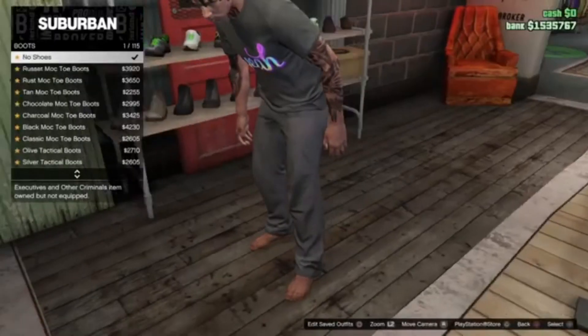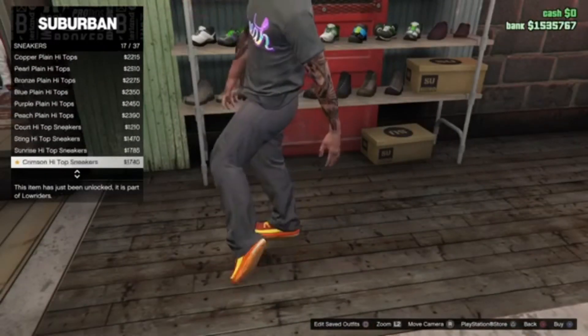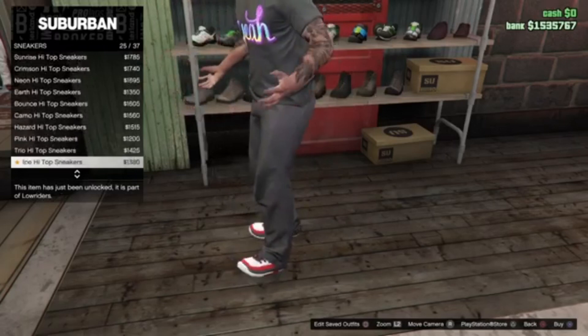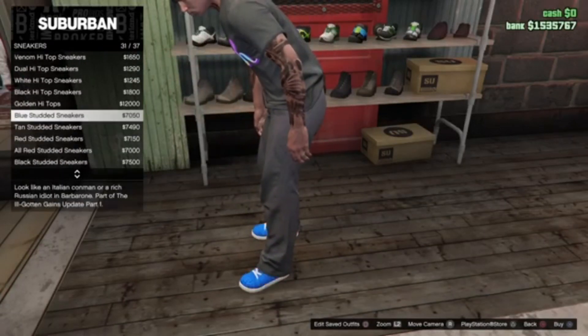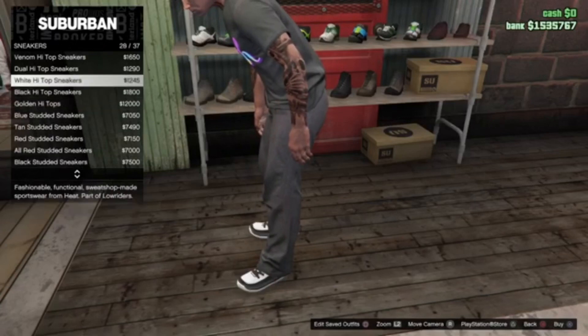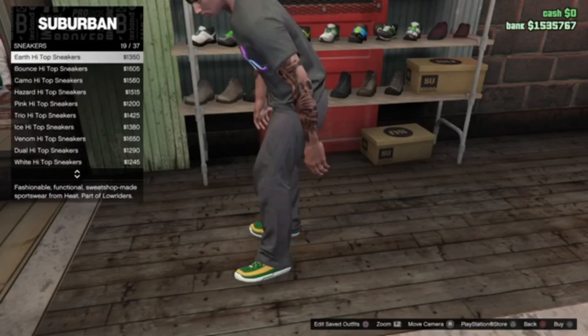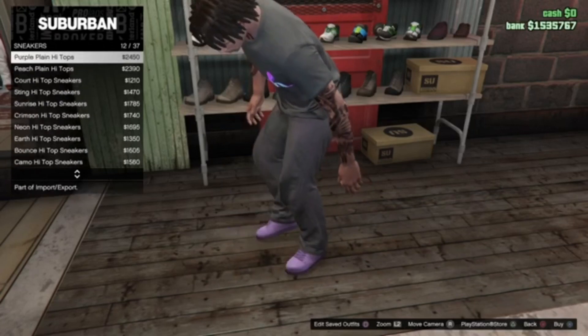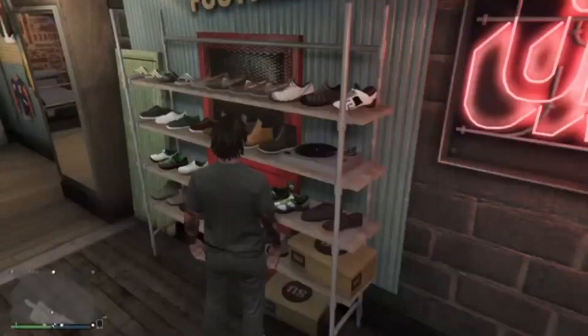Alright, let me go get some Travis Scott ones. Brown and white color - we can just get the Cactus Jack fours. Alright, those are them right there as you can tell.